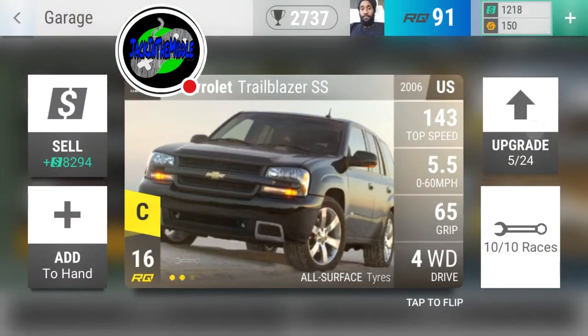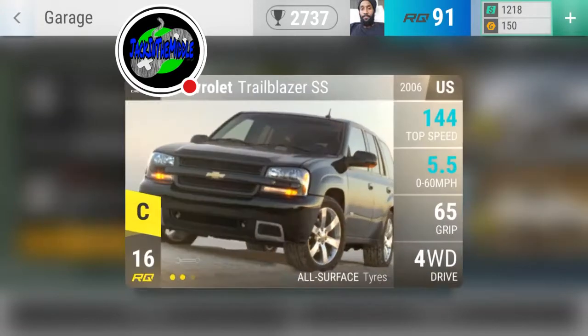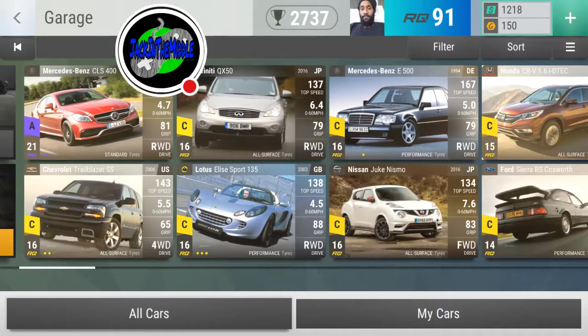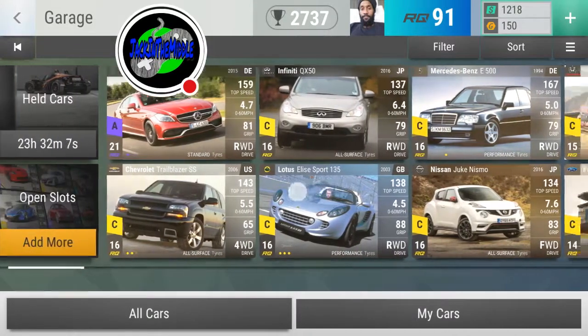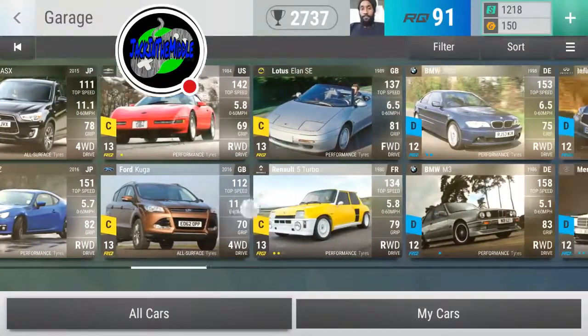You're going to upgrade: engine level one, weight 1.1, and then 2.1 on the grip. For the E500, we have a max engine in order to beat the other Benz — the Maybach — with 1.3, and then 2.3 on the grip. If you're new to the channel, please hit that subscribe button and like the video if you enjoyed it.